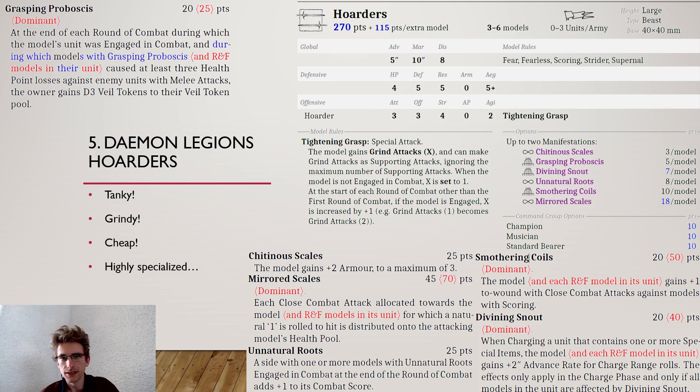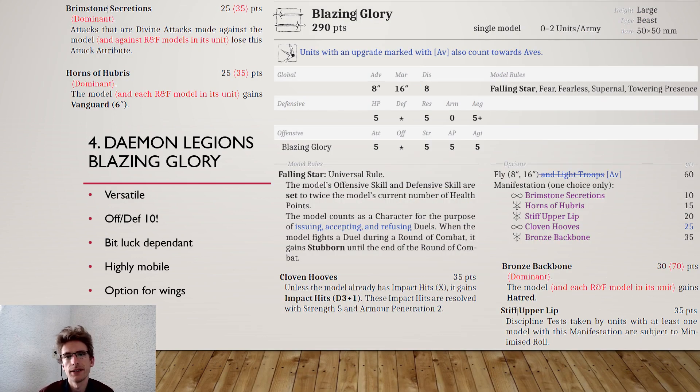Number 4 is a pick I personally really like — the Blazing Glory. I think it used to be like a Demon Prince in former days. It has a defensive and offensive stat line that reflects that. You have 5 hit points, a Defensive and Offensive that change during the game, Resilience 5, and Aegis 5+. You have 5 attacks at Strength 5, AP 5, and Agility 5. It really feels like a hero more than a special choice.